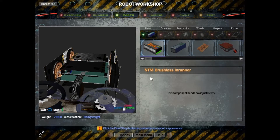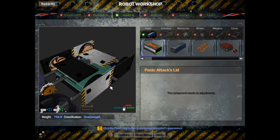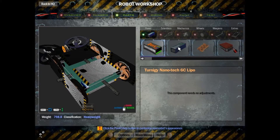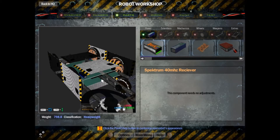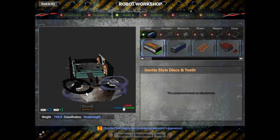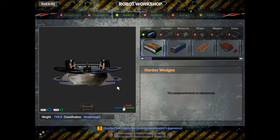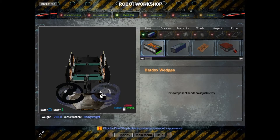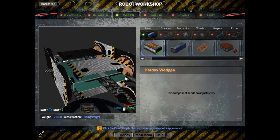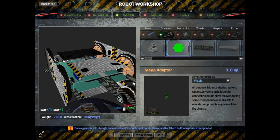For the drive wheels we use the NTM brushless motors. The chassis is made of titanium. We have two of these batteries here and one receiver. That's pretty much it. You can see the weapons pack here — inertia style disc and teeth, and we have this big wedge in here. In reality there would be a couple of holes slicing right here for the spinner to work through, but that's no big deal. It's fairly realistic, almost completely. We mounted the fiberglass extenders and these carbon extenders. This little guy right here is the mega adapter to mount those on.